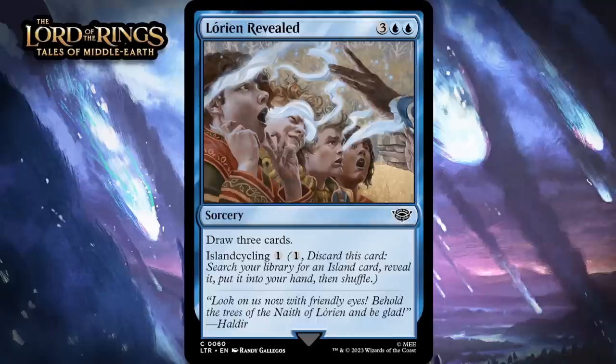Next up, it's Lorien Revealed, which for three generic and a blue is a common sorcery. Draw three cards, and has island cycling one — you can pay one and discard it to search your library for an island and put it in your hand. Five mana to draw three at sorcery speed is in most formats a little too clunky to be something every deck wants, but the fact this can island cycle earlier in the game helps make up for that by a fairly significant amount, because it has a use even when you don't have the time or mana to cast it. When you do have time to cast this, the card advantage it can give you is pretty sweet — you just have to make sure you use it at a time where tapping out and not adding to the board won't kill you, and there are a lot of those — giving this a C.